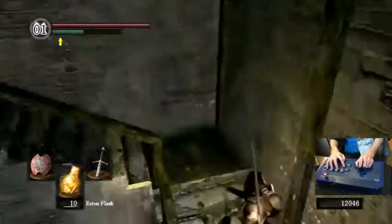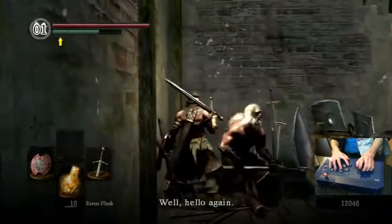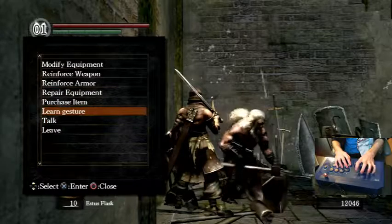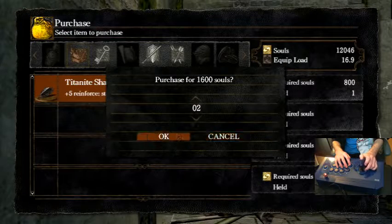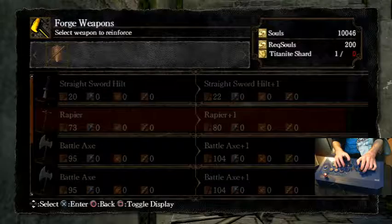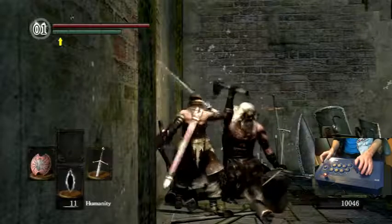We need to get two Titanite shards and reinforce weapon. We now have our Claymore at plus five. So until we get the Large Ember, that's really all we can do.